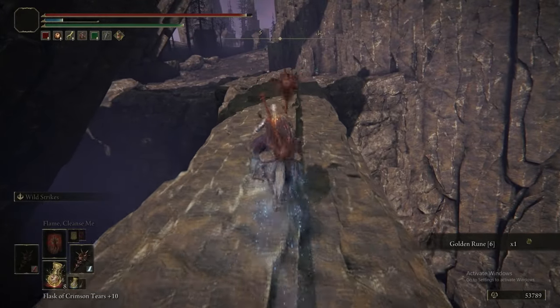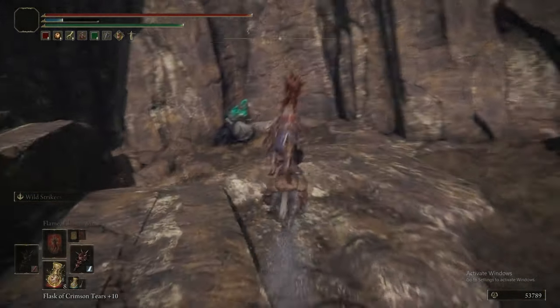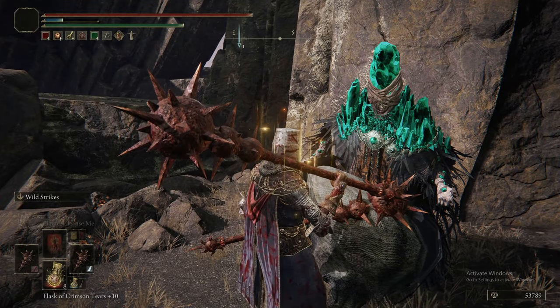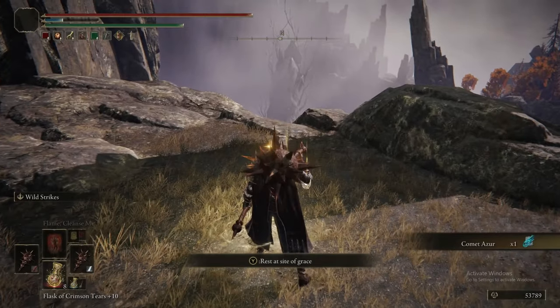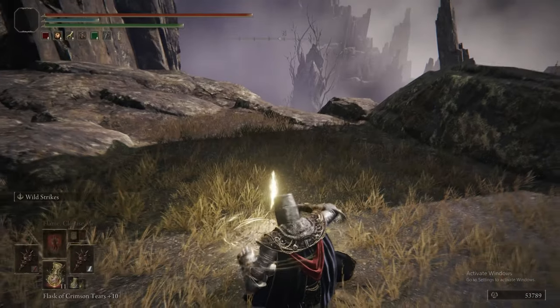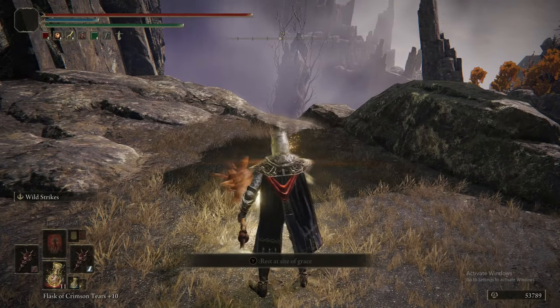Getting that Golden Rune 6 — you can indeed jump off the end of this to reach the middle portion of the upper portion of Mount Gelmir. This is currently the upper portion of the lower portion of Mount Gelmir. Mount Gelmir is like a helix — they wrap around each other. There are two spirals: we're at the top of one of the spirals, and if you jump off that end, you're in the middle of the other spiral.